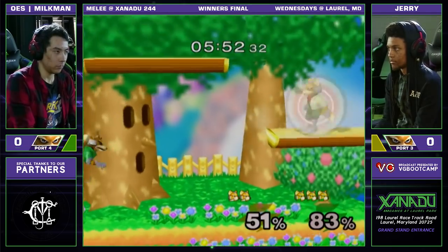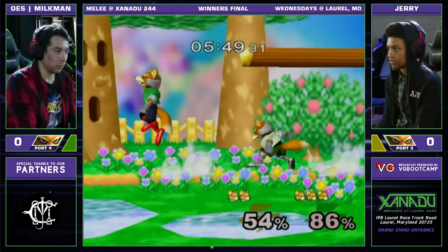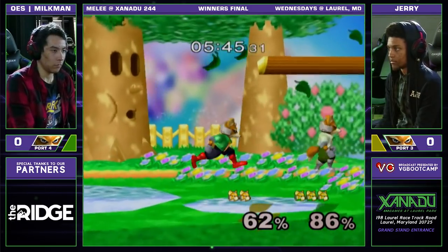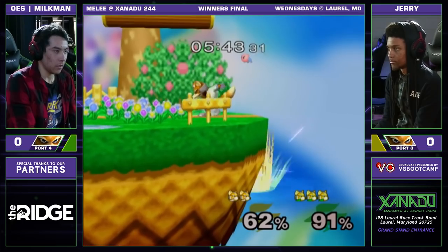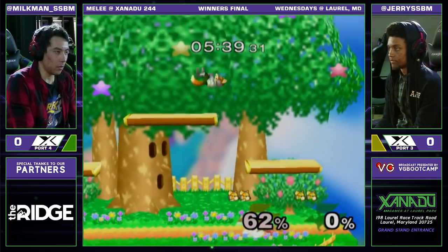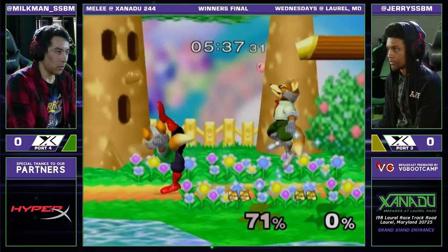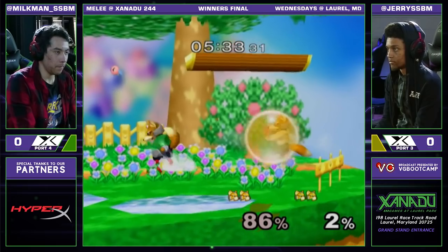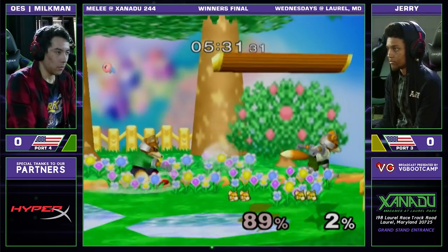That would have picked him up nicely above the ledge with an opportunity for a shine or even a back air, but gets the magnet. And again, now Milkman on the offensive. Wait a second — is this it? Does he get the attack? Clean up. Jerry tying it up. So opportunistic — he's kind of just an opportunistic player at times. He's like, oh, you gave me that? Okay, we'll take this.